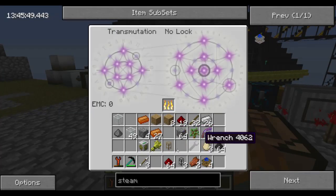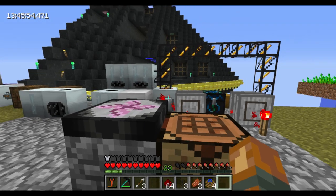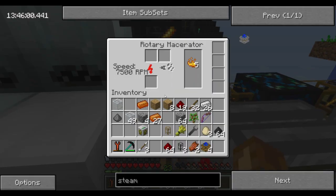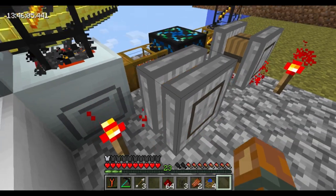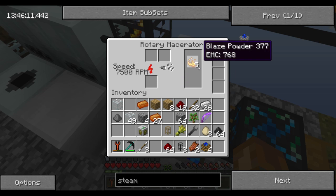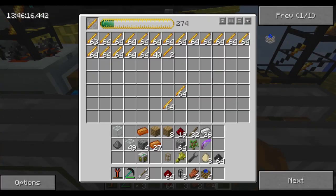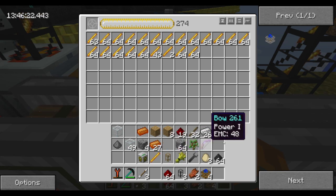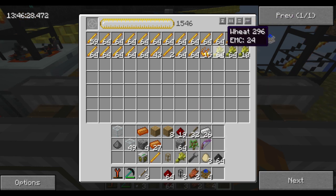I'm gonna go ahead and store the wheat so that the thing learns it. Now that we've got that learned — learned me good — as you can see our little setup here is going rather well. Now that we've got the macerator going with a steam pipe, this is kind of odd: this machine right here will yank out five at a time whereas over here we're yanking out in singles.